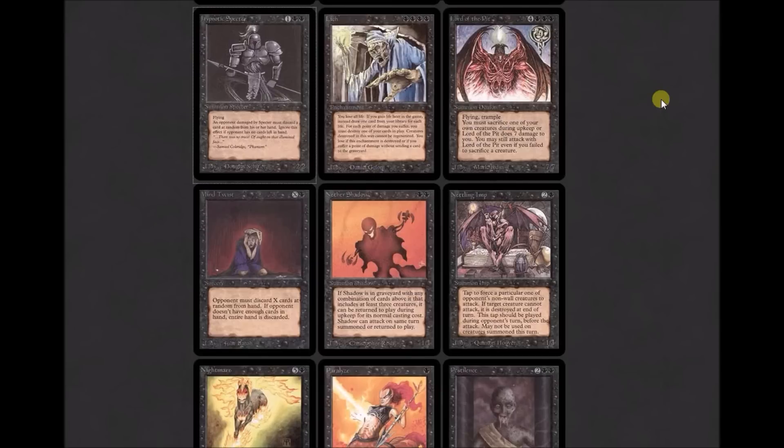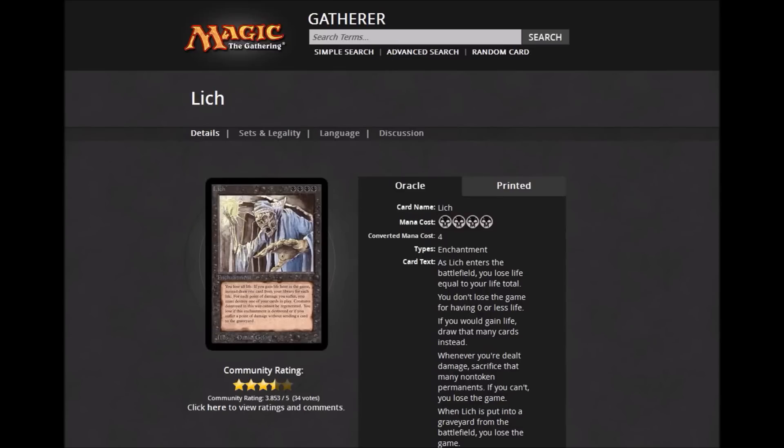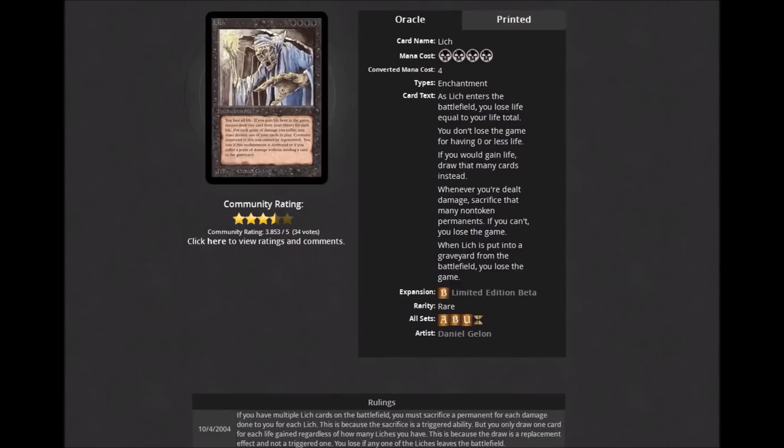Lich: four black enchantment, not a creature, even though the art leads you to believe it is. Oracle text: 'As Lich enters the battlefield, you lose life equal to your life total. You don't lose the game for having zero or less life. If you would gain life, draw that many cards instead. Whenever you're dealt damage, sacrifice that many non-token permanents. If you can't, you lose the game. When Lich is put into the graveyard from the battlefield, you lose the game.' Lord of the Pit: four colorless and three black, flying, trample, 7/7. You must sacrifice a creature during upkeep or Lord of the Pit deals seven damage to you.